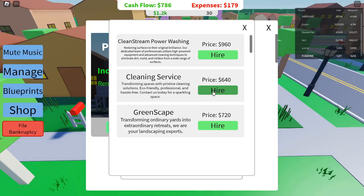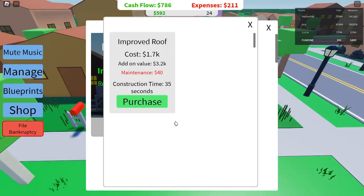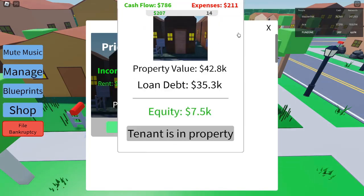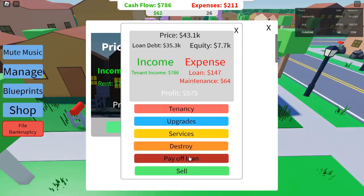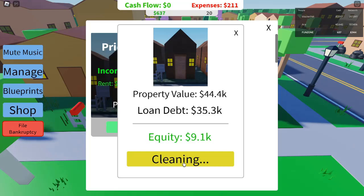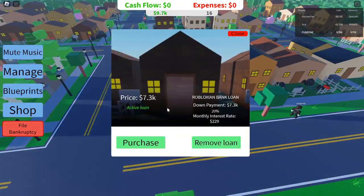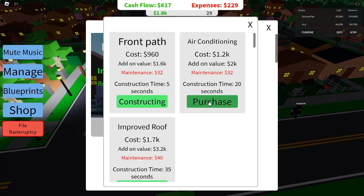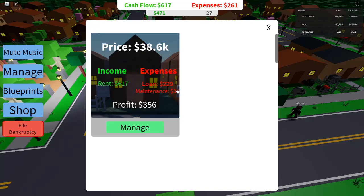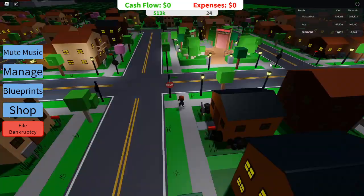Getting Started: The Noob Phase. When you first start playing Roblox Investor Simulator, you might feel a bit overwhelmed with all the options in front of you. Don't worry — every pro started as a noob. The first thing you need to do is focus on building a stable cash flow to fund your future investments. Start small, think big. It's tempting to immediately jump into buying the largest building you can afford, but resist this urge. As a beginner, you'll have limited cash, and making a few wrong moves can leave you bankrupt quickly. Start by purchasing small properties like basic houses or small storefronts using loans. By taking out small loans, you can buy modest properties, flip them for profit, and begin to scale your business. It's crucial to upgrade these properties and rent them out to tenants so they start generating passive income.